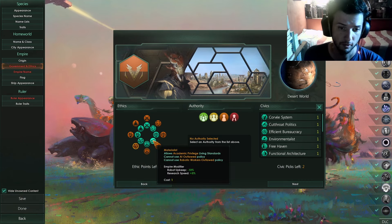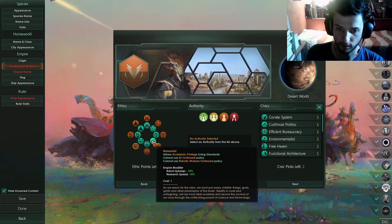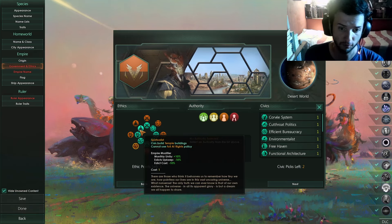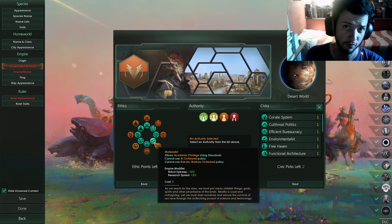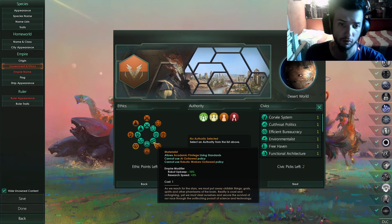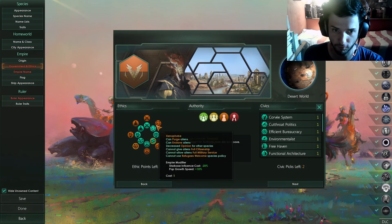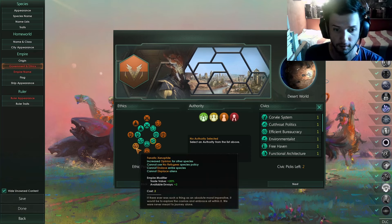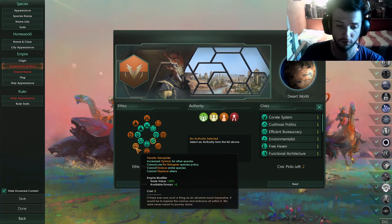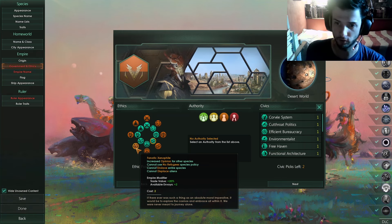After that, I recommend either Materialist or Spiritualist. Materialist is for robot upkeep reduction and research speed; Spiritualist is for monthly unity — it's a flavor thing. I recommend Materialist first because it synergizes with the Intelligent trait, giving you a big research boost. Fanatic Xenophile is for diplomatic reasons — nobody will easily hunt you down. If you were Xenophobic, everybody would hate you from the start. This ethic also gives you extra envoys to placate vicious neighbors if you don't have a military yet.